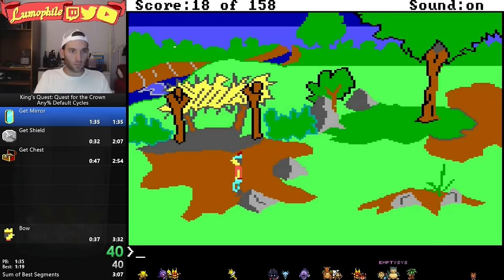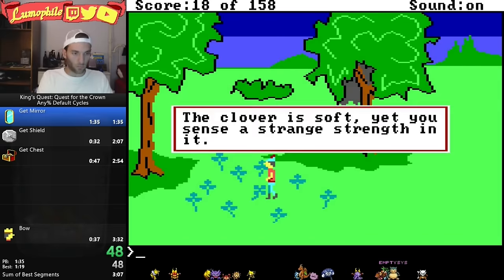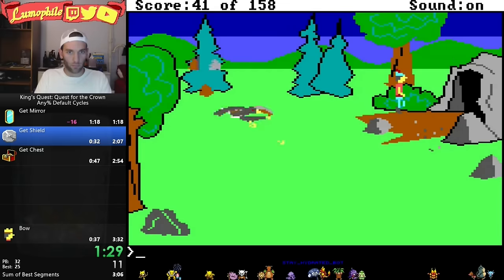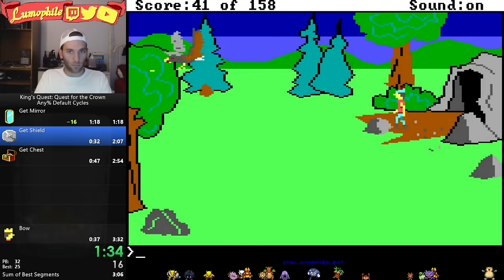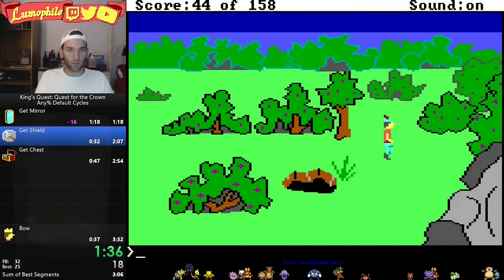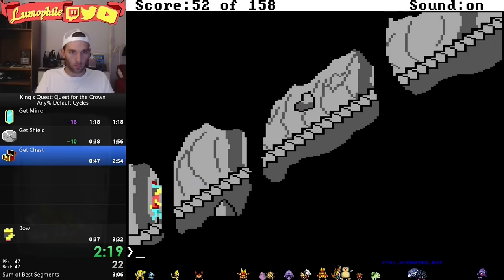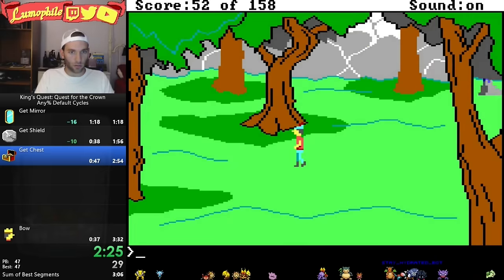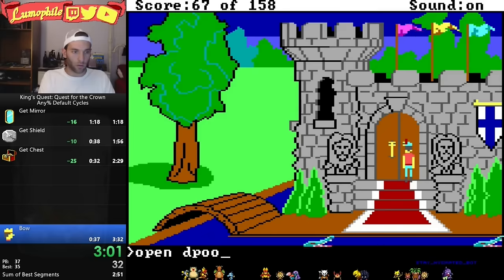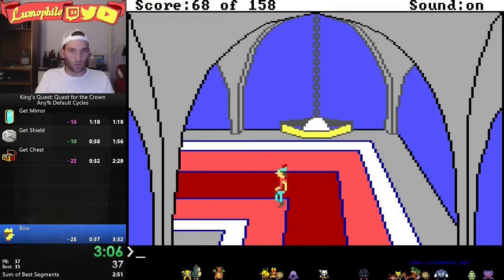There are a few more refined zips, like this one to the clover. Lumo gets some less than desirable eagle luck — it takes until the fifth eagle before he can bum a ride. Still, with overall better movement, better typing, no dwarves, decent giant placement, and yes, no bowing at the end of the game, this run ended at a healthy 3:08.